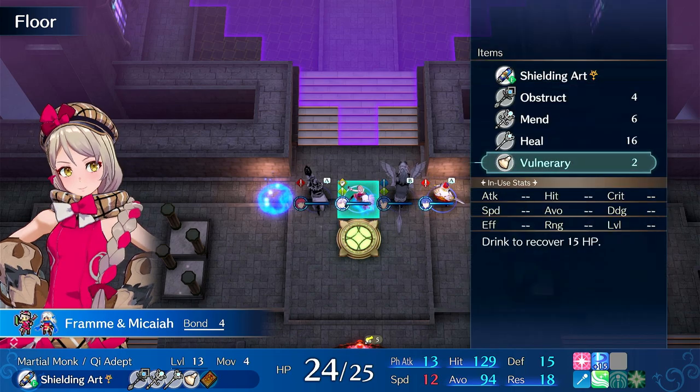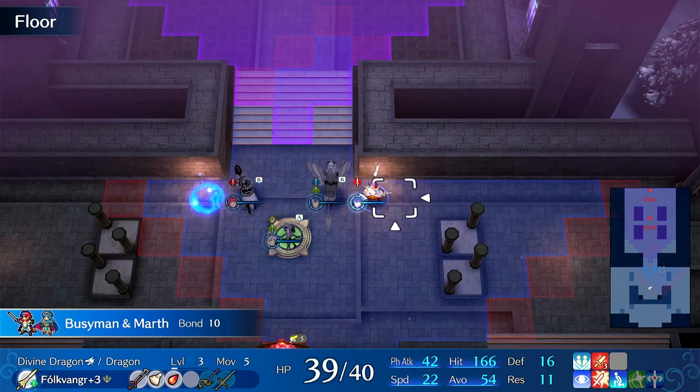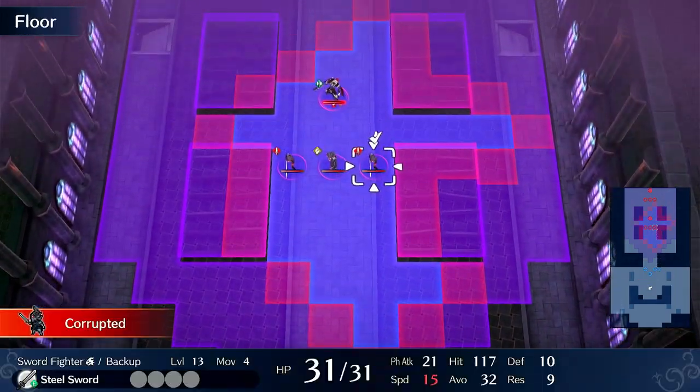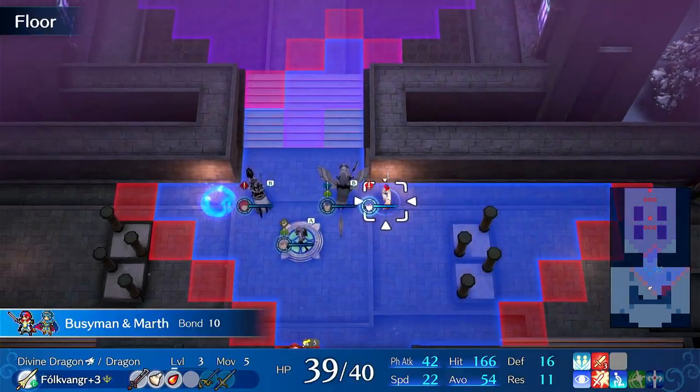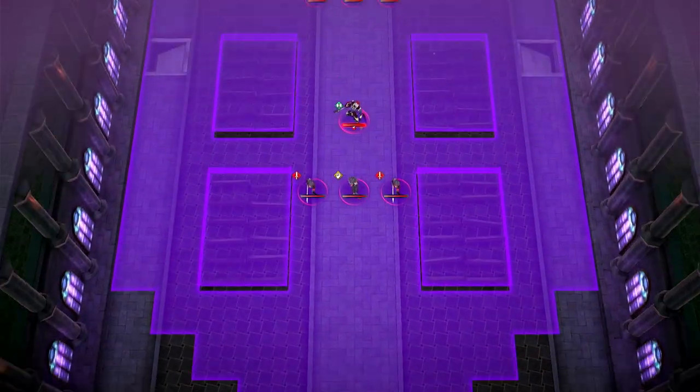I'm going to have her use a Voluntary — actually, don't use Voluntary, just sit on this healing tile. There you go. Now we have these guys to deal with, so we'll get a chain guard set up and make use of some enemy phasing.